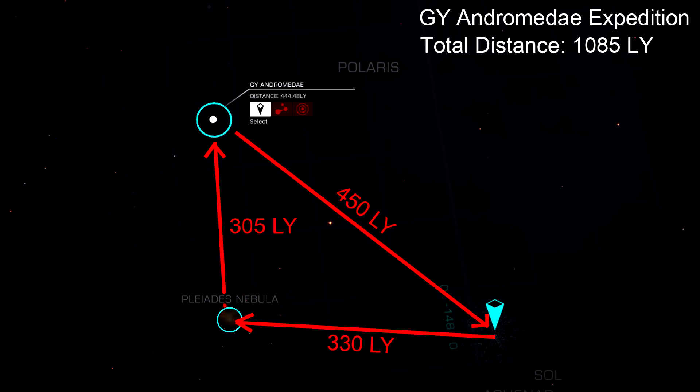Here is a little image of what my original plan was. I deviated from it a little bit, visiting targets off and on that path. But the biggest points of interest were the Pleiades Nebula and GY Andromedae. That is 330 light years to the Pleiades, 305 light years to GY Andromedae, and then 450 light years back for a grand total of 1,085 light years. Of course it's much more than that, because it didn't go in a straight line and the way the map works you have to jump around systems.